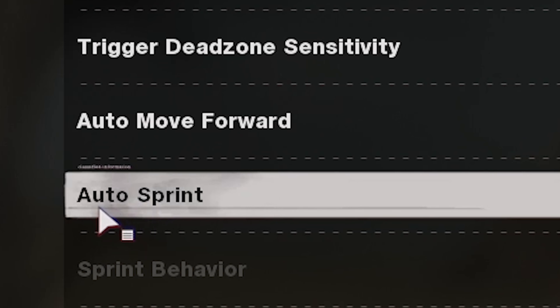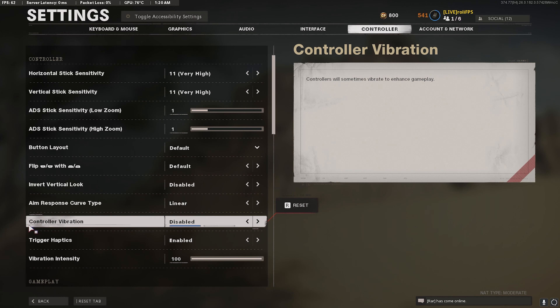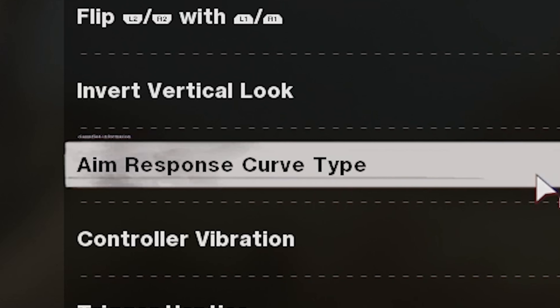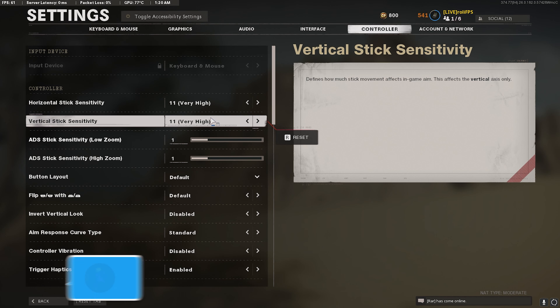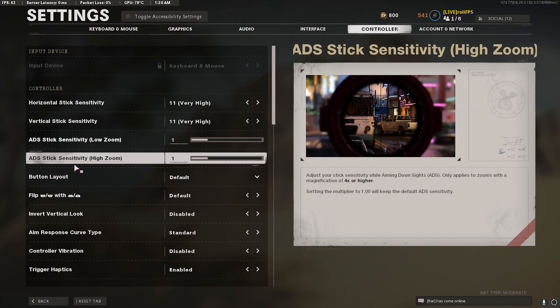Make sure you guys have auto sprint enabled so you don't have to press in your stick to sprint, which will also reduce stick drift. Make sure that you guys have controller vibration disabled as well. Put aim response curve type to standard. For sensitivity, you guys have to find your own — I see people using 1-1-1-1 a lot and also 1-4-1-4. You just have to mess around and see what's best for you, same for the ADS stick sensitivity.